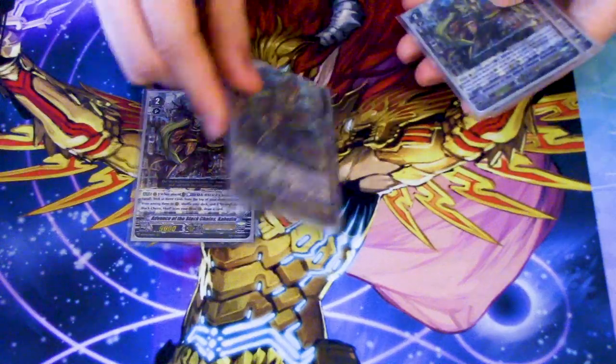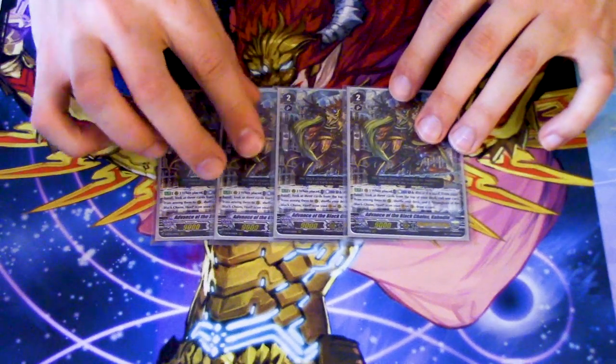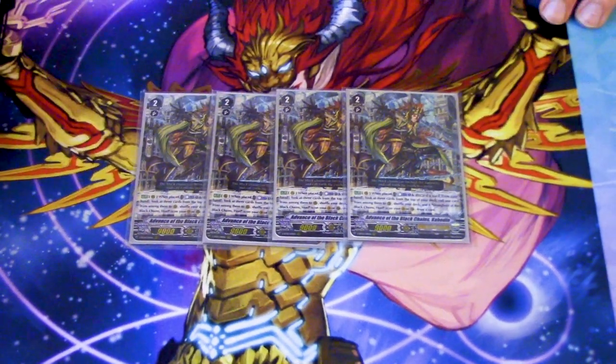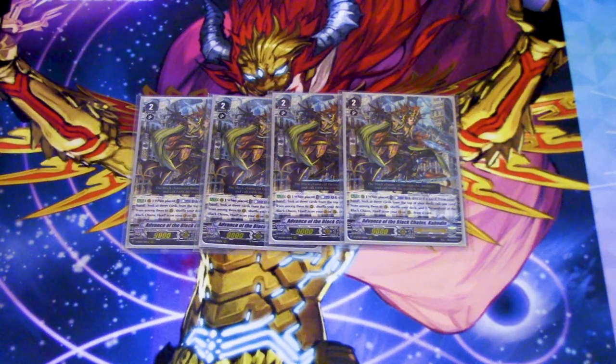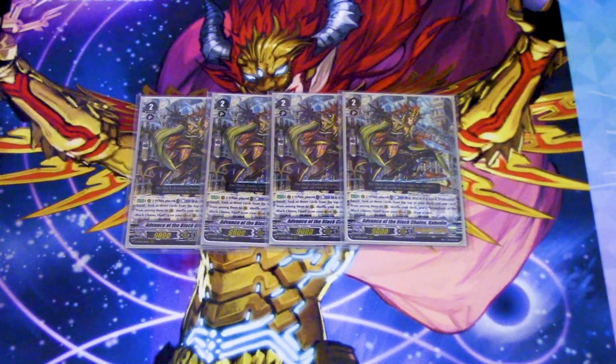I'm running four copies of Kaiden, and because we're running Kaiden, we're obviously running Hoel. Kaiden's skill is: when it's placed, you counterblast one, discard a card, look at the top three, and call something. Then if you have Hoel in the rearguard circle, you draw a card — so you get your discard fodder back, making it effectively just a counterblast one to call something. It doesn't have to be called from hand like Vivian, so you can chain off Scrad or Full Cavalier Dragon, which is nice.